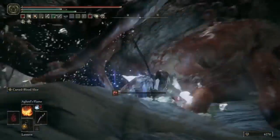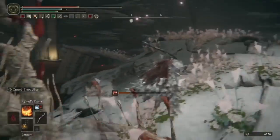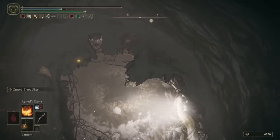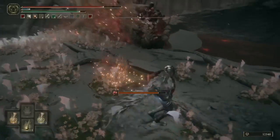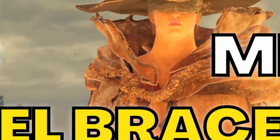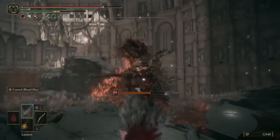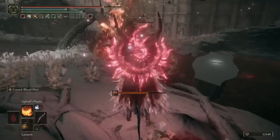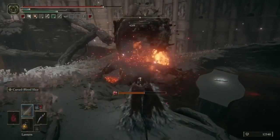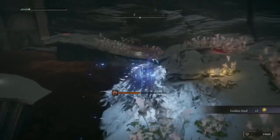We're back with part 2 of Elphael, Brace of the Haligtree, and I meet you during one of my many, many attempts to take out the last and strongest Putrid Tree Spirit in the game. If you're just joining, make sure you go back and watch part 1. Now that he's finally dead, you'll be rewarded with a poxy amount of runes and a Golden Seed, which by this point in the game you probably don't even need. You may be thinking 'what a crappy reward for such a hard boss.' However, the main reward is access to the end of Millicent's questline.